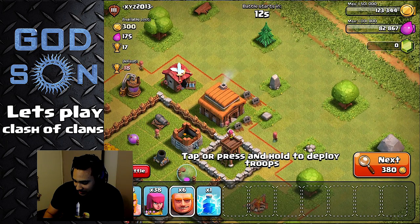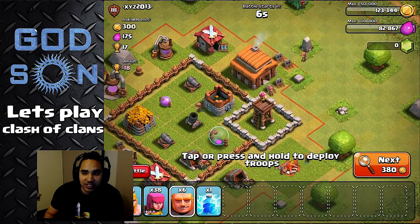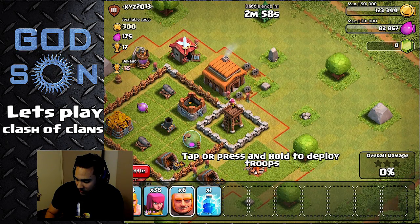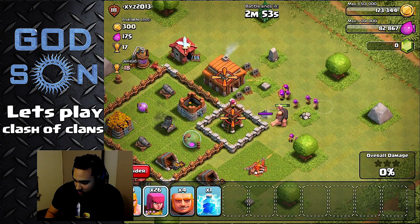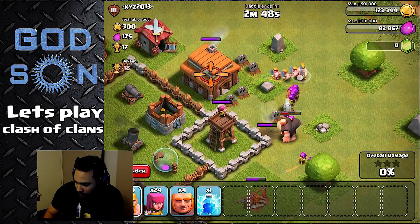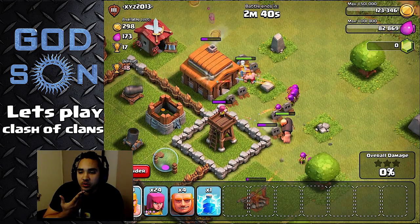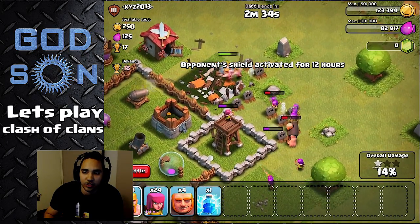Hold on. I would go for that Archer Tower — that's probably the best place to go since that's most likely the thing that's gonna stop us. Get the Archer Tower! Yeah! We got the trophies!